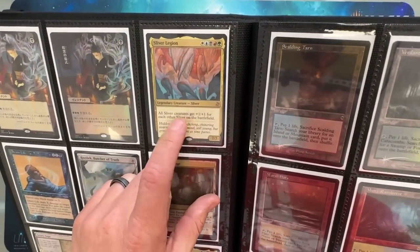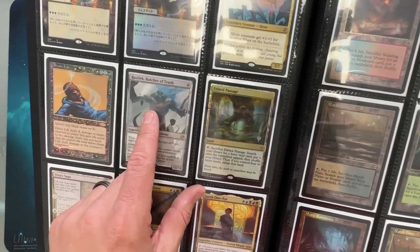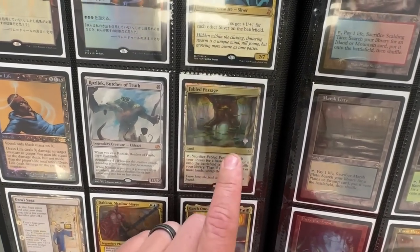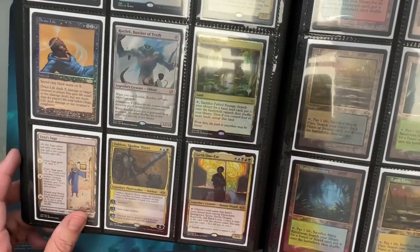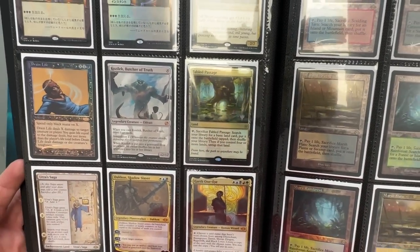And then really random cards. There's a Silver Legion from Time Spiral. Khousal, Butcher of Truth. Fabled Passage was always one of my favorite cards from Eldraine, and when I got that version of it, I was like, throw that in the binder.